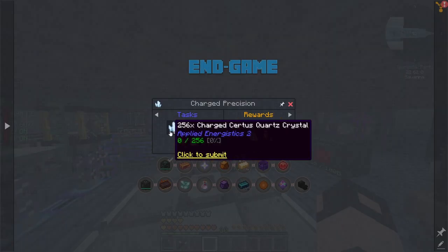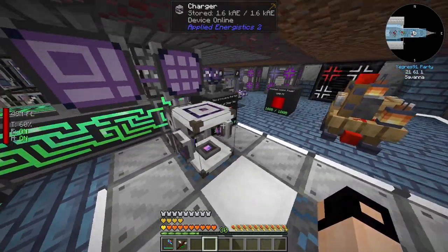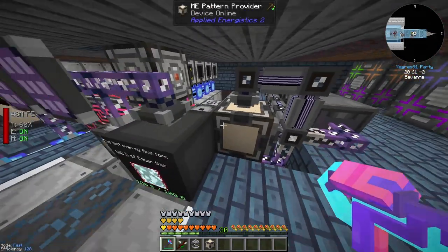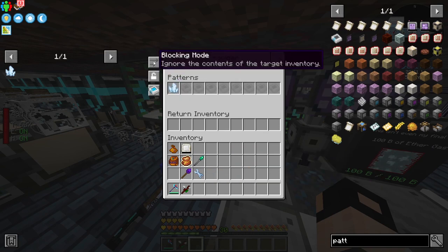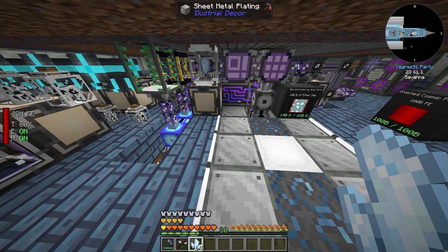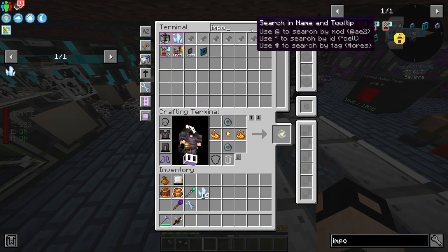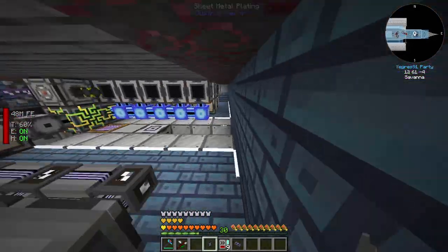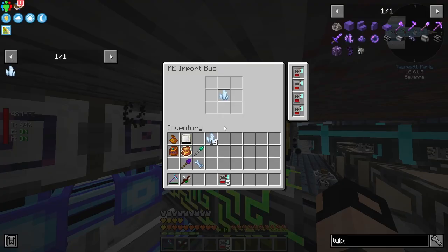What's next? 256 charged status quartz. Let's make that because we have a charger right here. Why can I not open it? Let's pick this up, get a pattern provider, and set this up right here. Blocking mode, 256 - let's do it. Let's make an import bus - that's how we're gonna do it. Relax, one should be enough. Let's filter that - perfection, perfection. That should keep going until we get 256 of those.